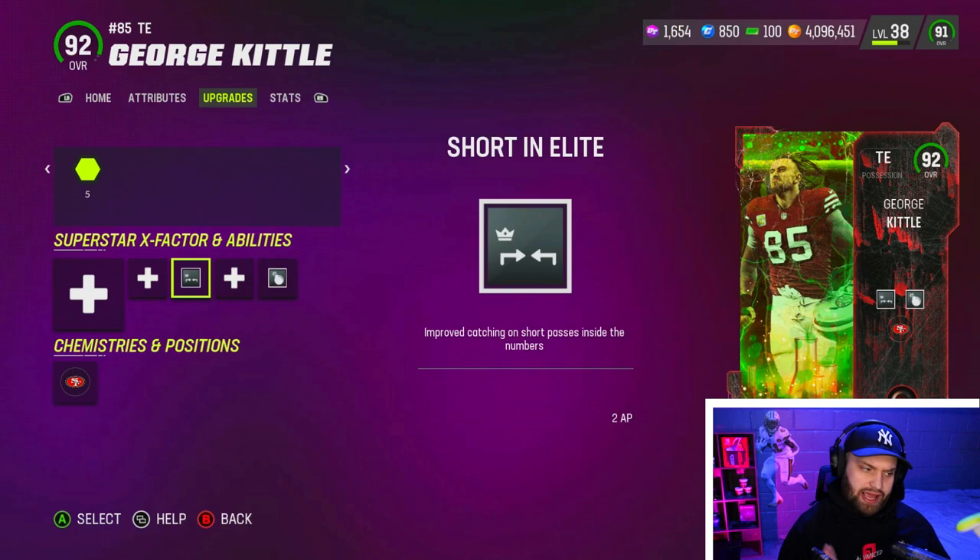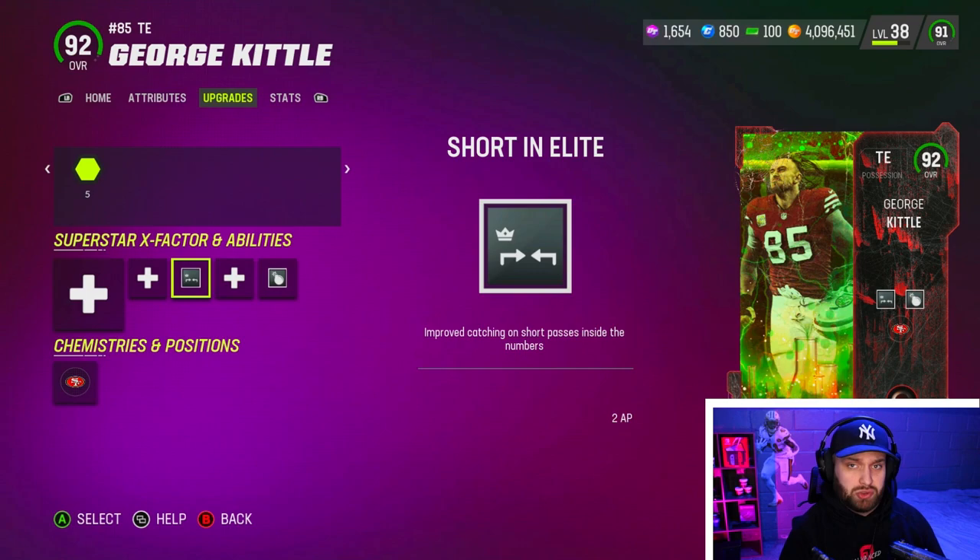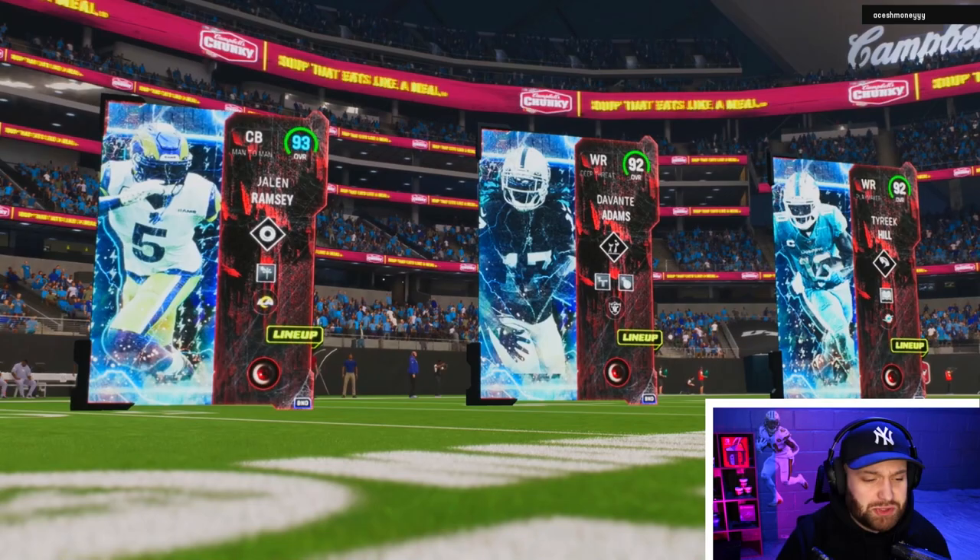I'm going to use Red Zone Threat and Short In Elite — we always use that. I'm going to run him at slot today since my tight end spot doesn't get too much work, so we'll see if he's also good at wide receiver. Before we get into the video, I'll be live on Twitch basically the entire day — re-rolling for LTDs, using the new Kittle and the new LeSean McCoy. Come say what's up.